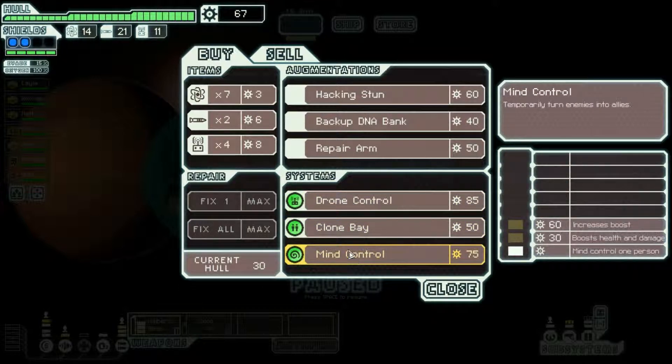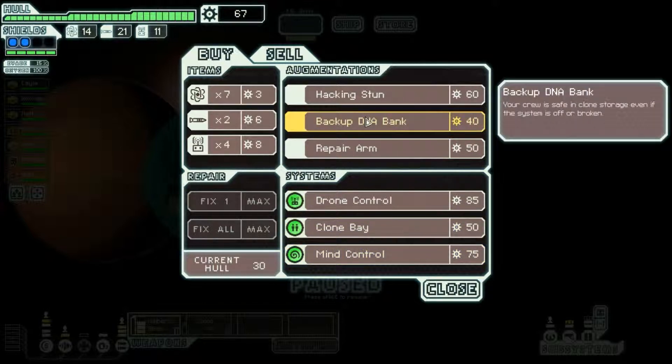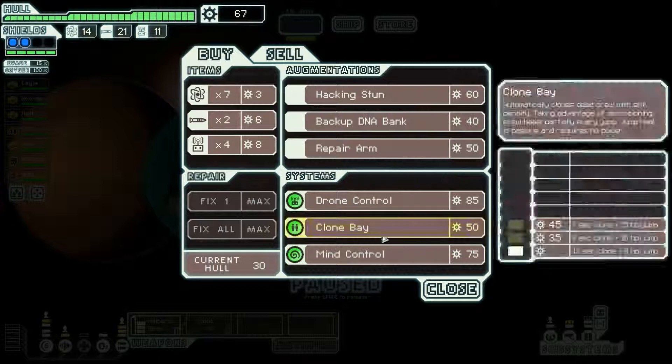Oh, mind control. So many cool things. Crew is safe in clone storage even if system is off or broken. Hacking stun — all crew inside a room during a hacking pulse will be stunned for the duration. There's a lot of cool stuff here, actually.